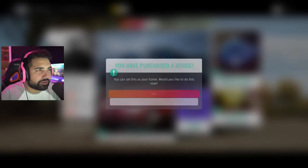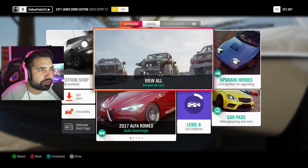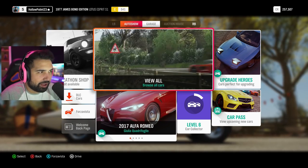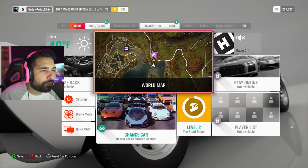Congratulations! Hell yeah dude — five million dollar house! You can set this as your home — yes! Oh my god, that's awesome. Okay, we're gonna use this car and just do a race with it. I also like the little entryway we've got going on, it's pretty cool.